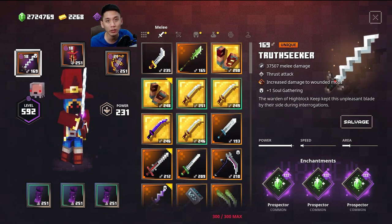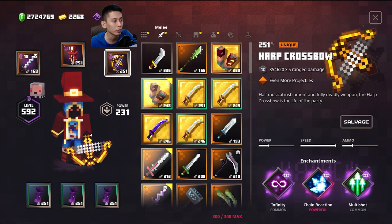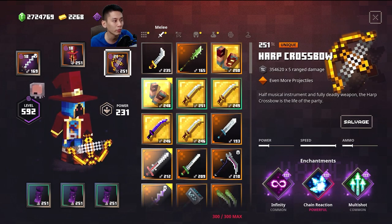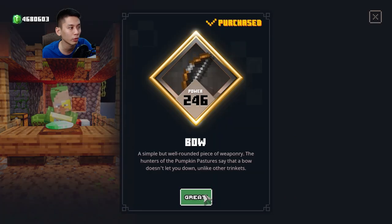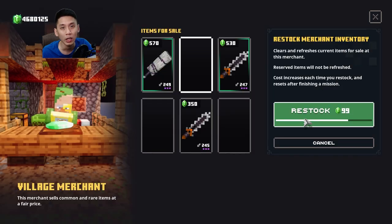Equip a melee weapon with Prospectus and Chairman enchantments — it's not necessary but a bonus, so you can earn some emeralds while farming. Use a Half Crossbow; if you don't have one, Lightning Hub or Skater Crossbow will do. With any of these crossbows you can kill much faster. You can also buy these items from the merchant — check it from time to time and restock if you have some emeralds.